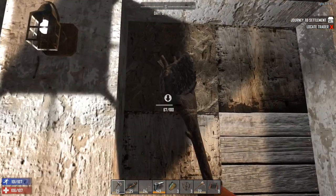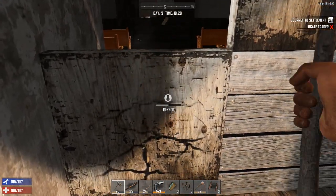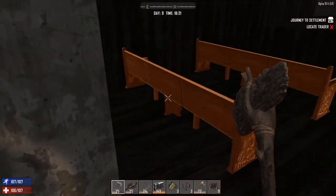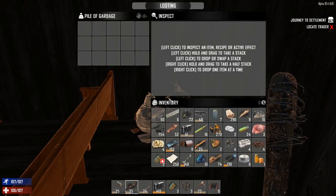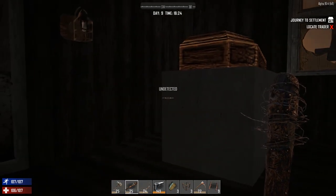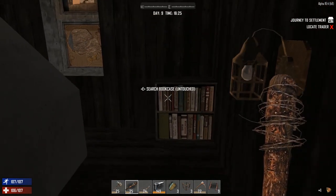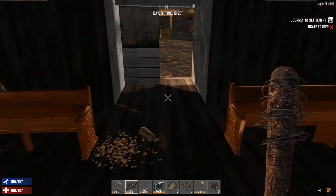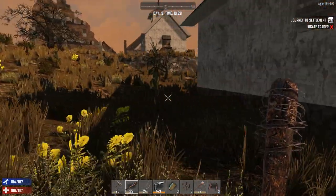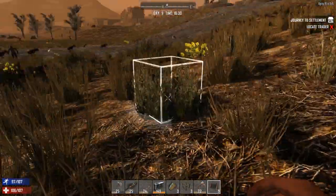The crossbow is probably going to be our main weapon — I tend to use it unless I can find a decent quality compound bow, so it's pretty much my go-to weapon. It's quiet, it's very powerful, and if you get a sneak shot on a zombie it will one-shot them — unless they're one of the really big nasty zombies. Oh — that's a dog horde! Now I'm soiling myself.